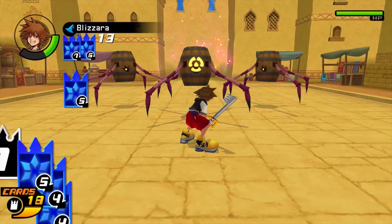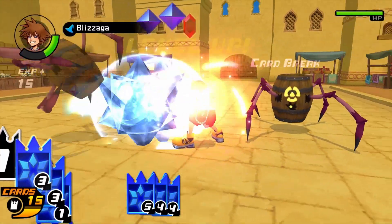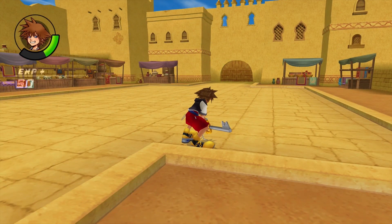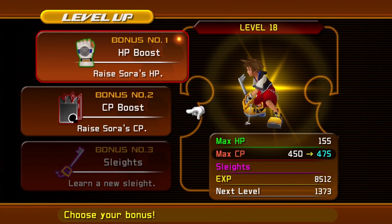I feel like it's supposed to hit more than one enemy. It does a good job of taking out the targeted enemy — I just don't know how to get it to hit the things behind it. That is the question.